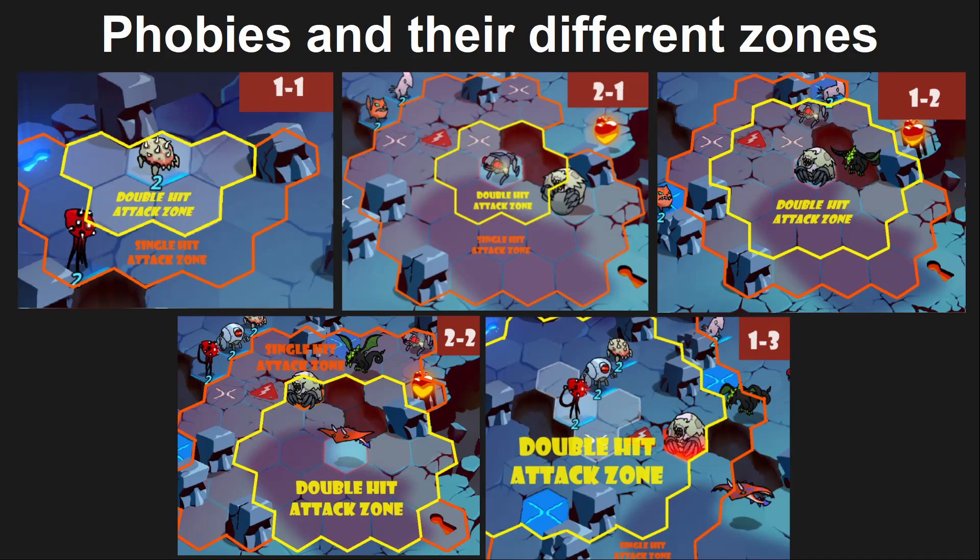Phobies have very different zones depending on which Phobie you look at. We call these 1-1s, 2-1s, 2-2s, 1-2s, or 1-3s - there are also ones like 3-2s. What this means is 1 movement and 1 range, 2 movement 1 range, 1 movement 2 range, 2 movement 2 range, or 1 movement 3 range. You can see how the zones change a lot depending on which type of Phobie we are looking at. With a 1-movement 1-range Phobie we have a very small double hit zone and a very small single hit zone, meaning it is a lot less threatening and covers much less space.